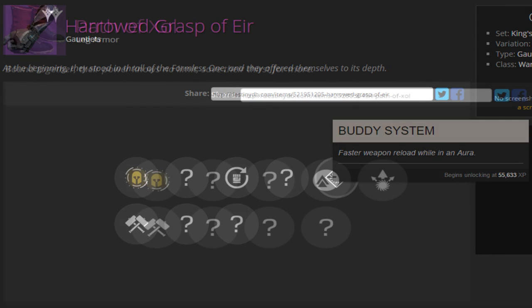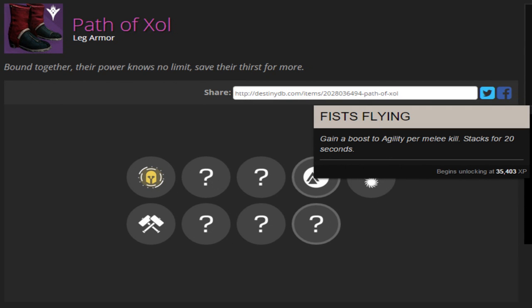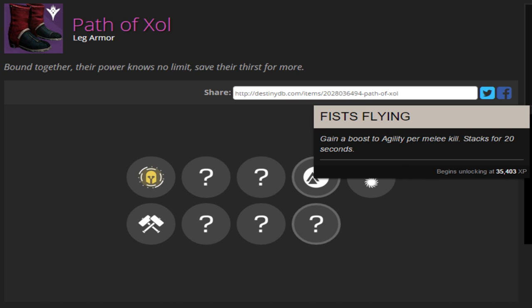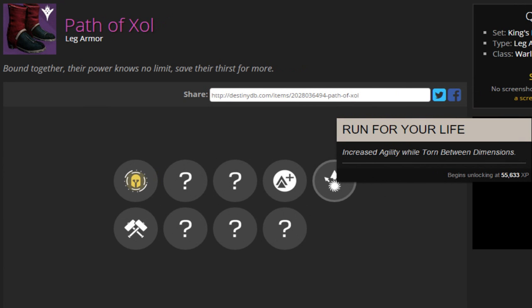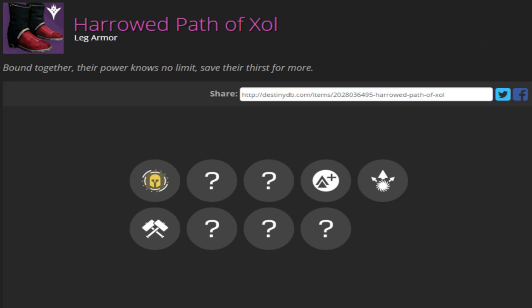Up next is the leg armor for the Warlock called Path of Xol — not exactly sure how to pronounce 'Xol,' maybe 'Zoll.' The description reads: 'Bound together, their power knows no limit save their thirst for more.' The known perks are Fists Flying, which gives a boost to agility per melee kill, and Run for Your Life, which increases agility while torn between dimensions — that sounds pretty interesting. Here's the Harrowed version; the black and red looks nice.